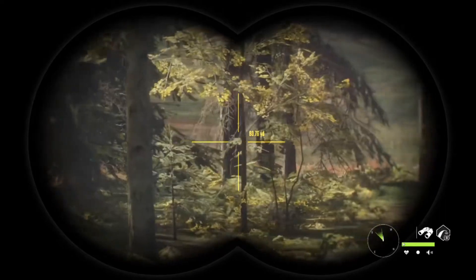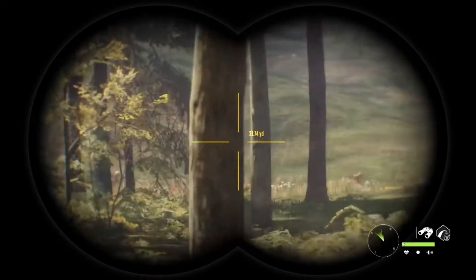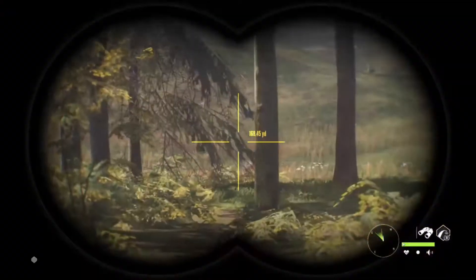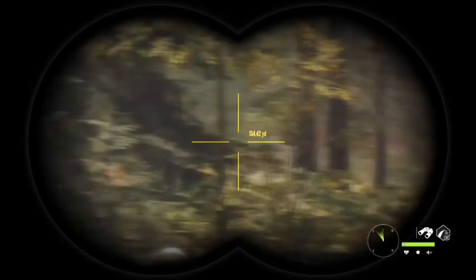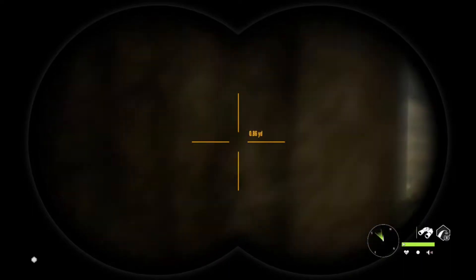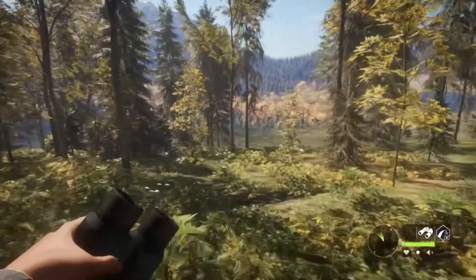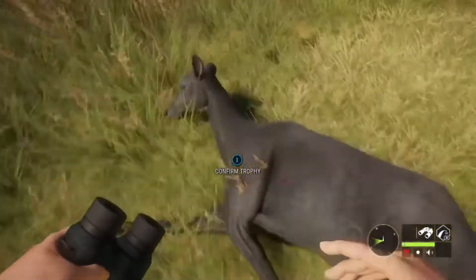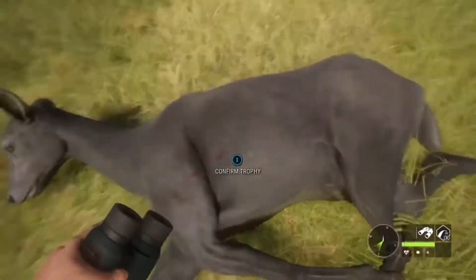Don't see her panicking or running in fear or screaming. I saw her right there — she's down. Let's go. Alright guys, here she is right here. There she lays — melanistic red deer. You can actually see where the bullet went in. That's cool.